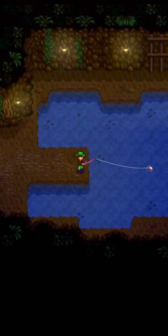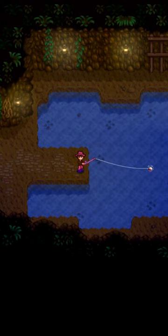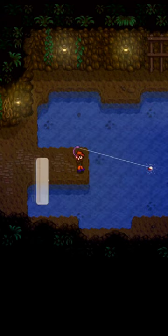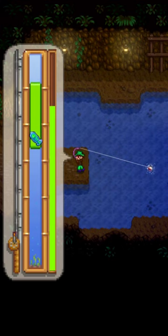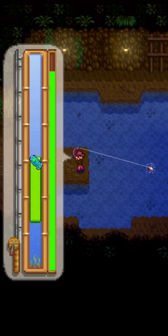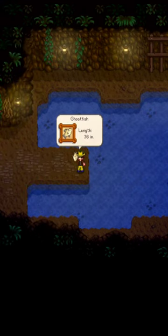It can also randomly be found at the traveling cart for 135 to 1,000 gold. The Ghostfish is used in the specialty fish bundle in the fish tank. Two Ghostfish may be requested by Dorado, Lingcod, or Pike in a fish pond quest to increase the capacity of the pond from 7 to 10.